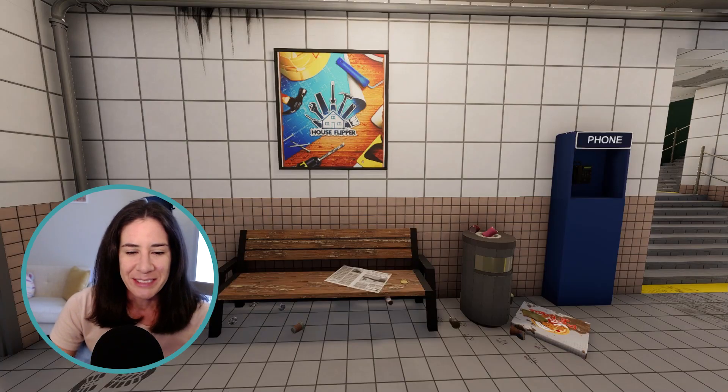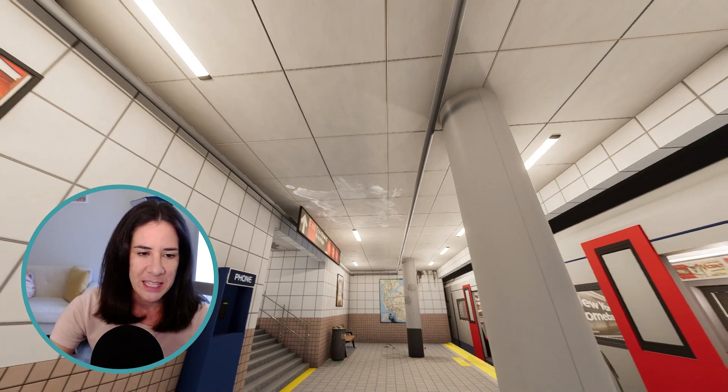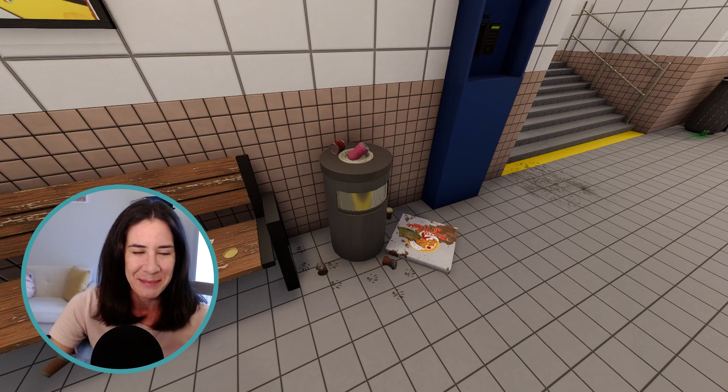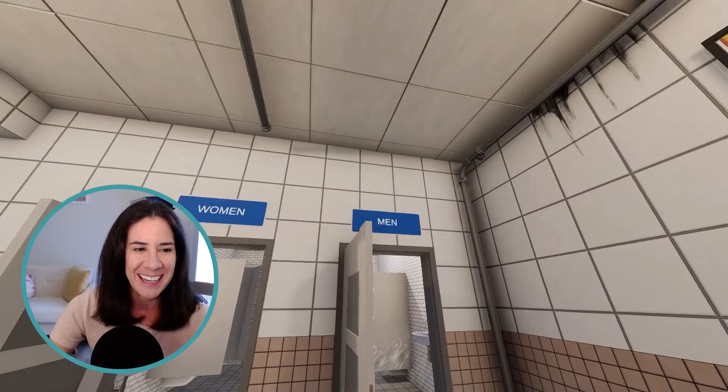Right here I have another overflowing trash bin, another grimy bench, some newspaper, and then a House Slipper 1 poster. Lots of stains up on the ceiling and on the floor. We even have some little wrap-up prints — there's a pizza box over there if there are any leftovers. And then stains up on the ceilings as well, so make sure you don't miss any.